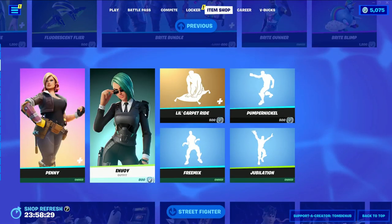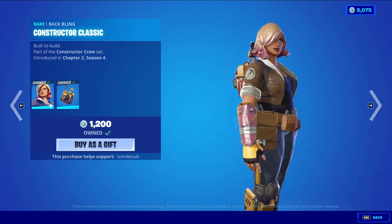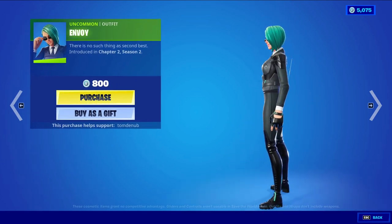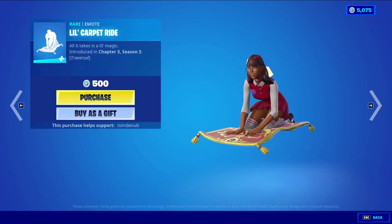We have the Penny skin returning with the Constructor Classic back bling at 1,200 V-Bucks. This skin has two different styles: the default style and a secondary style. We also have Envoy returning — it's an uncommon outfit at 800 V-Bucks.